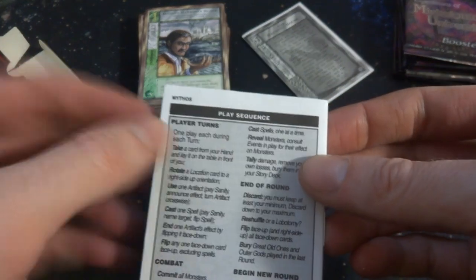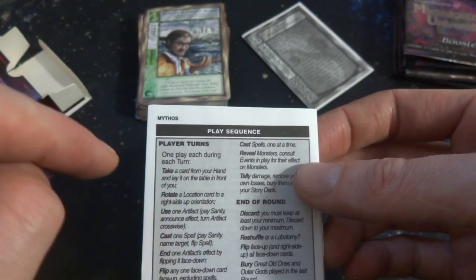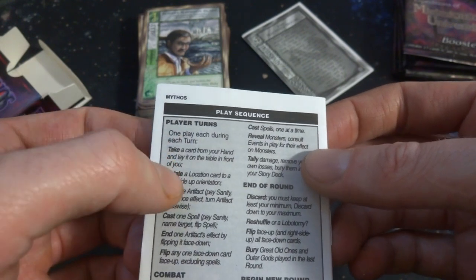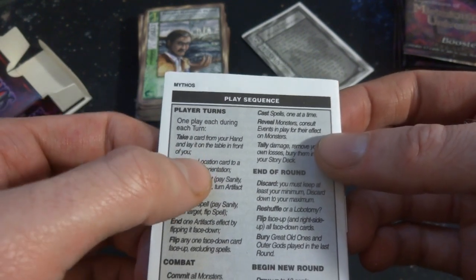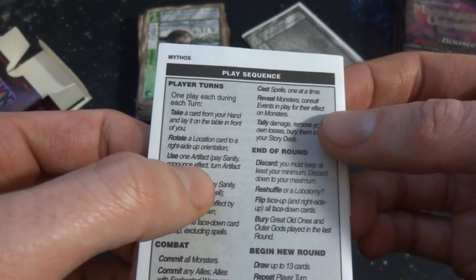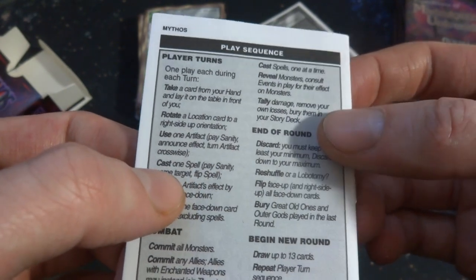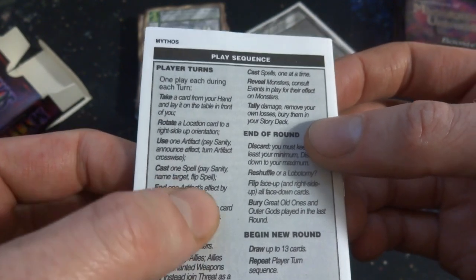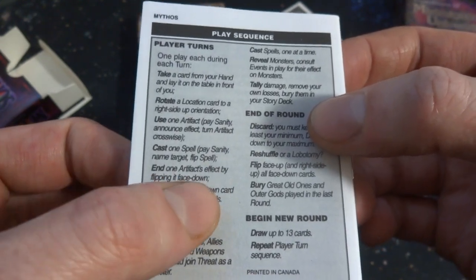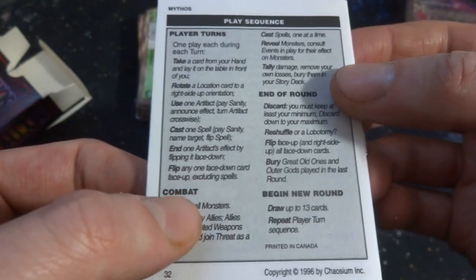Got the play sequence on the back. It says play turns — one play each during each turn. Take a card from your hand and lay it on the table in front of you. Rotate location of the card right side up. Use one artifact, play sanity, announce effect, turn artifact crosswise — I think that's like words for tapping and untapping. Cast one spell per sanity, name target, flip spell. End one artifact's effect by flipping it face down. Flip any one face-down card face up, excluding spells.